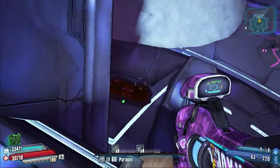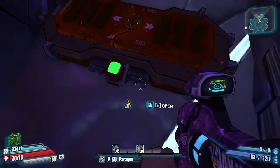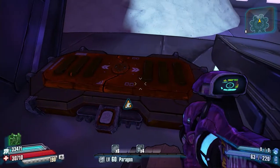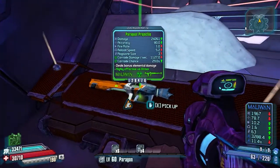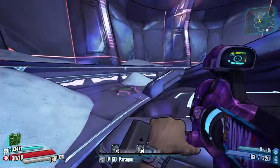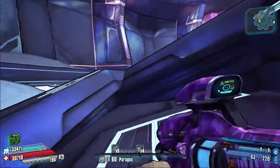For some reason when you open it, it doesn't open towards you — it actually opens this way, so you have to come right in here. You can't get to it very easily, but we'll go ahead and open it now. There you go, it's facing towards us — we've got a corrosive rocket launcher, not great, but there you go.